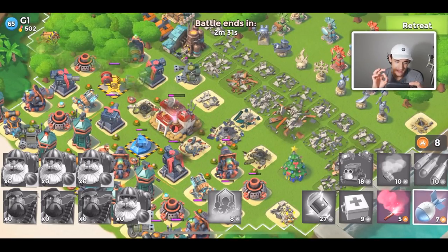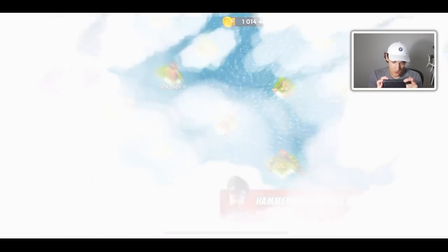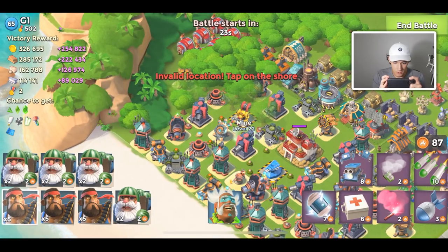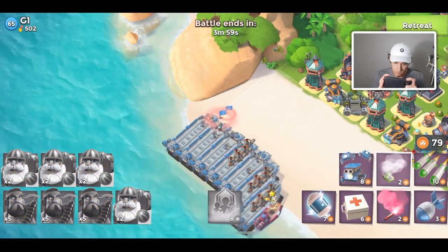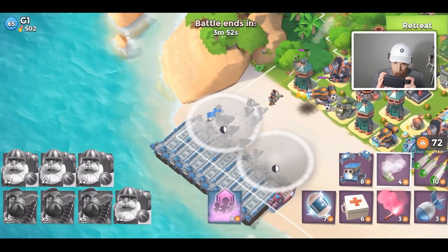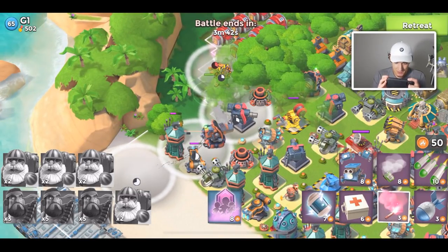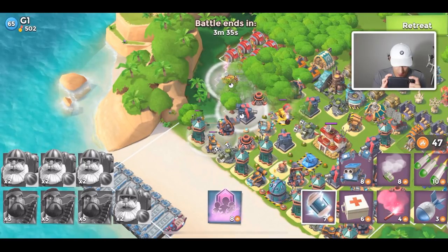I'm thinking maybe the left-hand side might be better — then I could take down the grappler and flare over. So we're going to do that instead. Oh please die fast! I got very worried — I was about to lose a bombardier to the grappler. Actually a heavy to the grappler, and then have my hero walk over there — that would have been very frustrating.